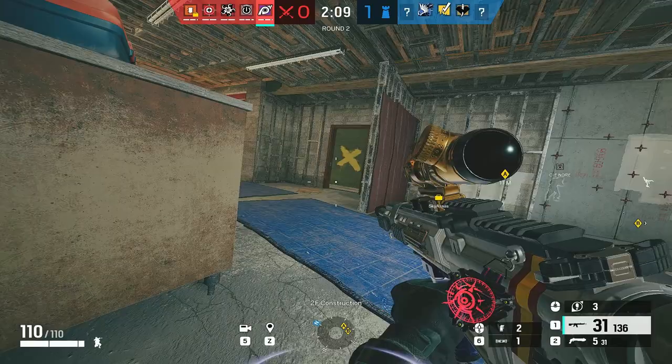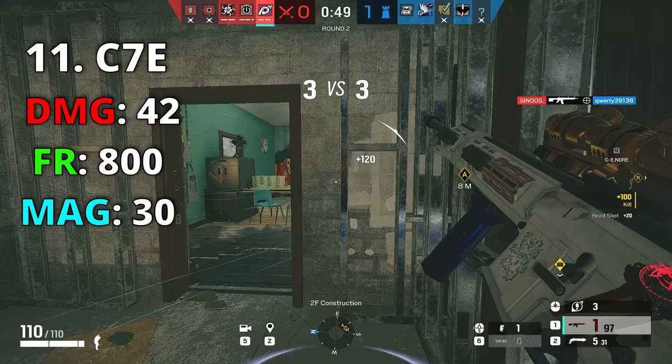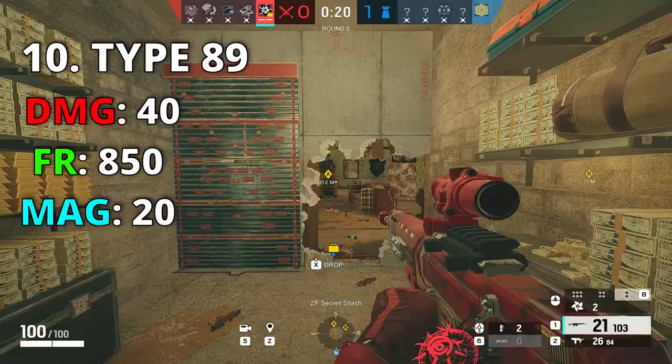Number 11 is Jackal's C7E, one of my favorite guns of all time — 800 fire rate, 42 damage, and 30 bullets. You get it all, and the only downside is that Jackal gets banned. Number 10 is Hibana's Type-89, really good fire rate of 850 and very nice 40 damage, but you all know the big problem: only 20 bullets. Compared to other guns so far, Hibana's Type-89 is still really amazing.